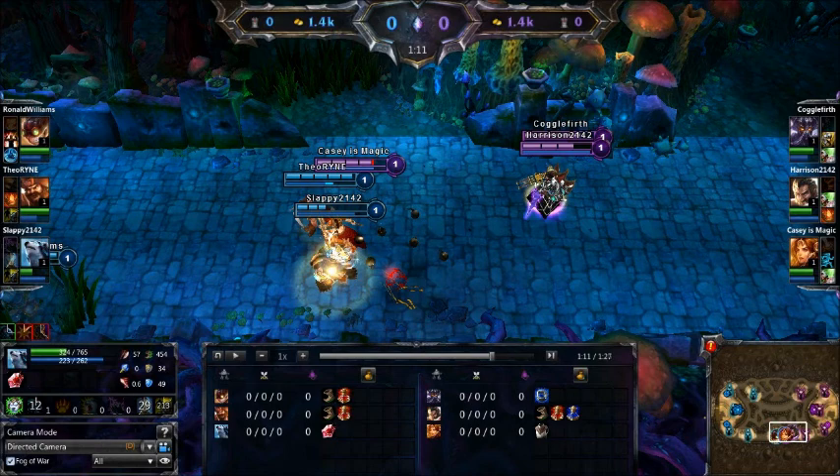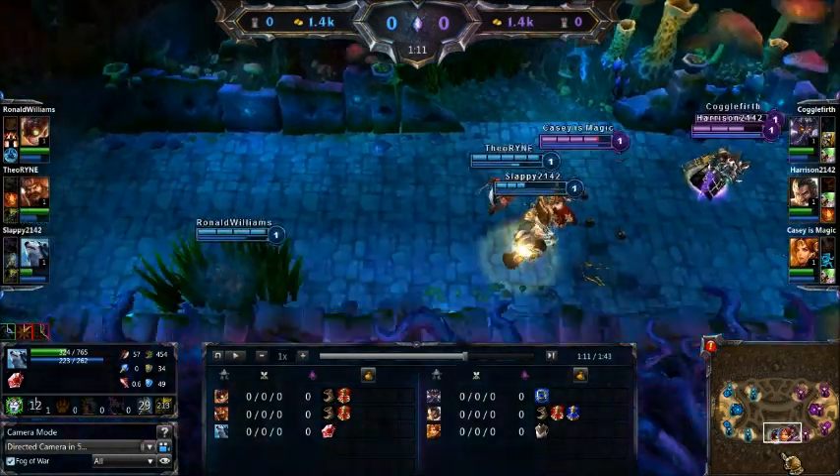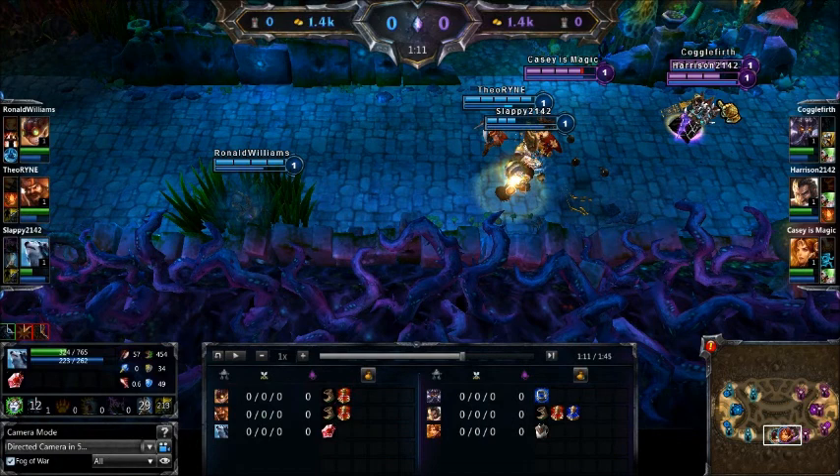On Blue Team, we have Ronald Williams running Promote, and Gangplank running Flash Ignite, and Volibear running Clairvoyance and Flash — versus a Cassadin running Heal Exhaust, a Graves running Heal Ignite, and a Leona running Ghost Heal. So many Heals, it's so scary. Anyways, let's jump into the gameplay.